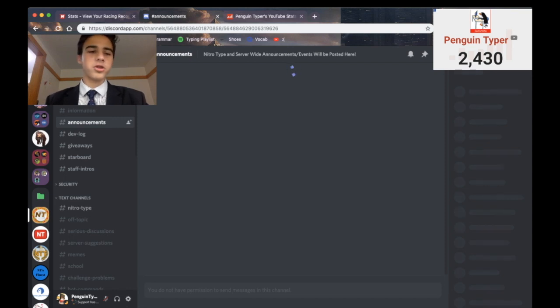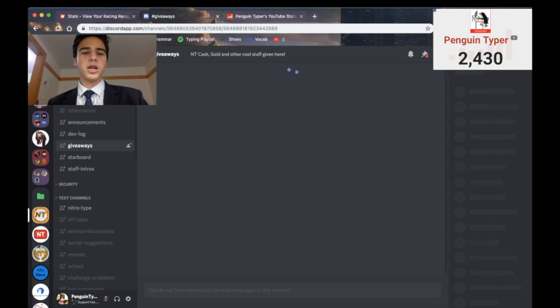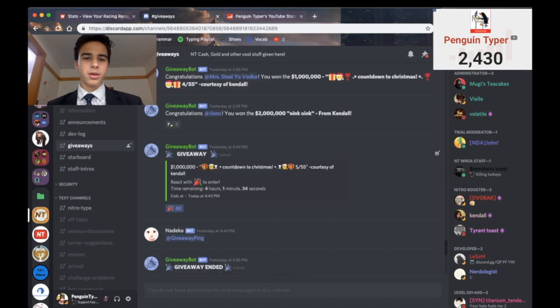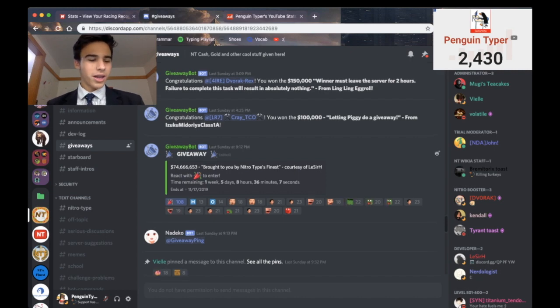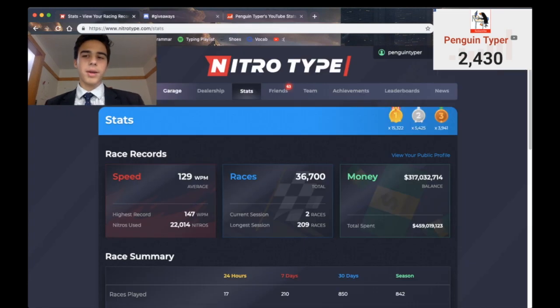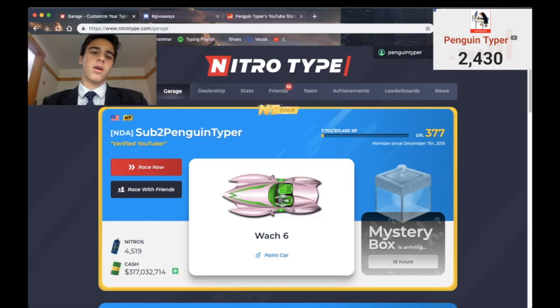You get to join the NitroType server where all the really cool, famous racers come out and talk about stuff. And there's giveaways. If I go to giveaways — NitroType Cash, Gold, and other cool stuff given here. There's literally free giveaways for NitroType Cash, NitroType Gold, and sometimes other things. If I just scroll up, we got a giveaway going right now — it's $1,000,000. We have another one — it's $74,000,000. Guys, that's a lot of money. You can just get that for free by being in the Discord server and entering the giveaways. It's a random chance to win, so you don't have to do anything. You just enter and eventually you're picked. The link is in the description.